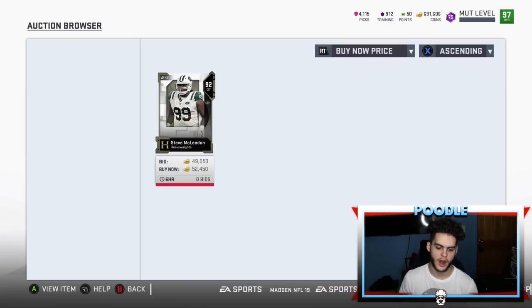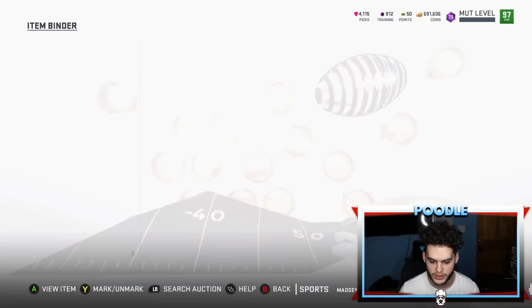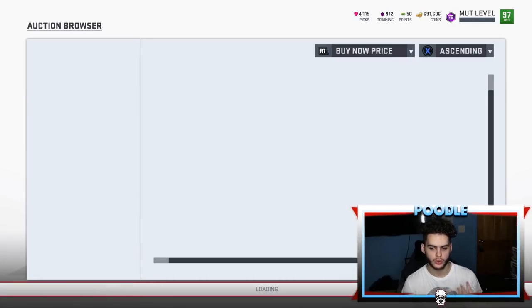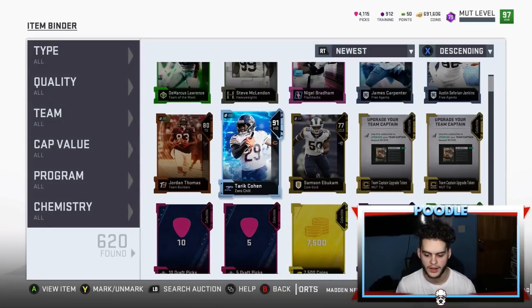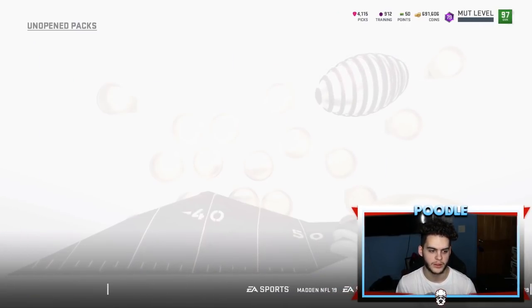Steve McLendon goes for 52K. So honestly these weren't too bad so far. Nigel Bradham goes for 66K. I think I might actually make over a million coins back — not like a mil total coins, but I might break a mil on my team. I'll take this. I wish I got DeMarcus Lawrence a long time ago — that was a bigger pull months ago.